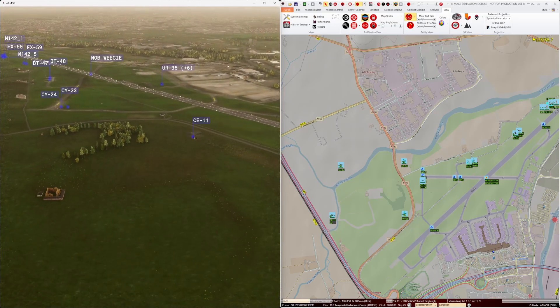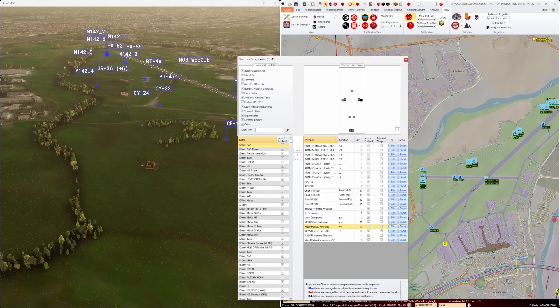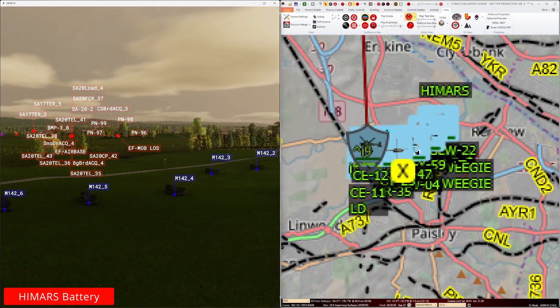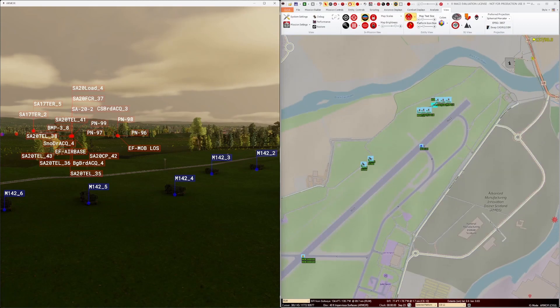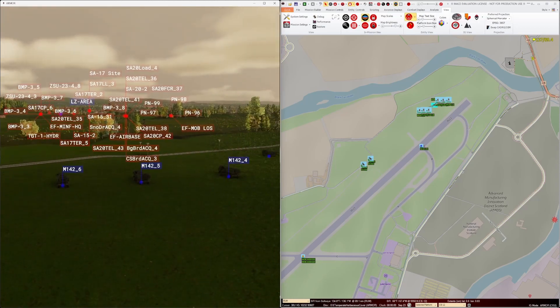We can display and edit the weapon loadout for the AH-64s in MACE. Also at the MOB is a HIMARS battery, and we've been allocated six of their long-range munitions for the duration of this mission.